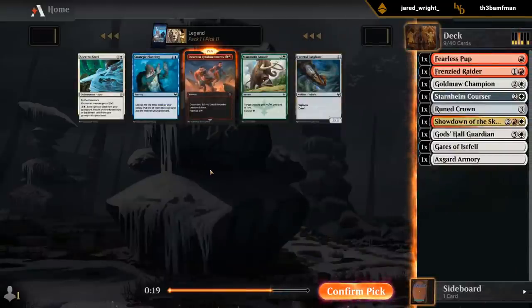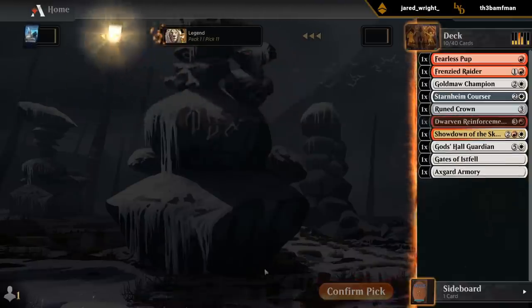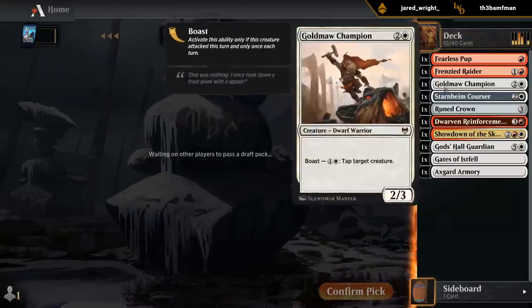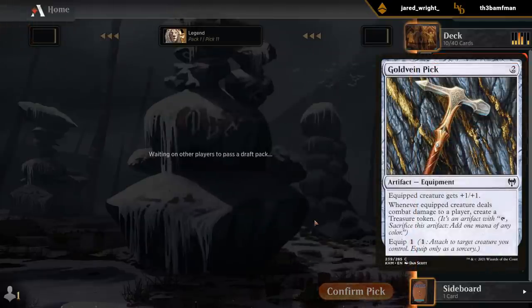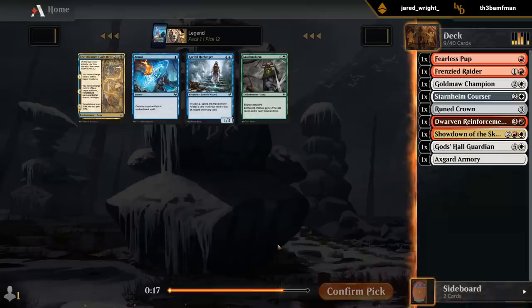Reinforcements isn't bad if we end up with more equipment, since we'll get multiple creatures to potentially equip. I'll take it over the Steel. We can also be on the lookout for the two-mana pick equipment. It looks like we're kind of settling into red as opposed to blue, so Gates can probably go as well.